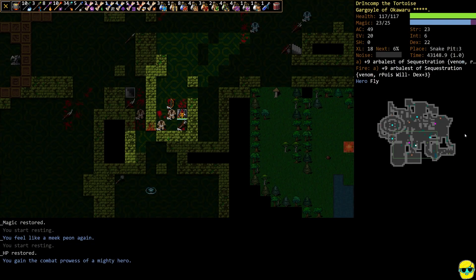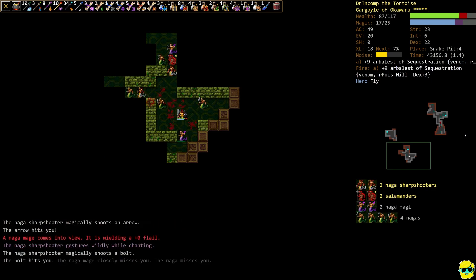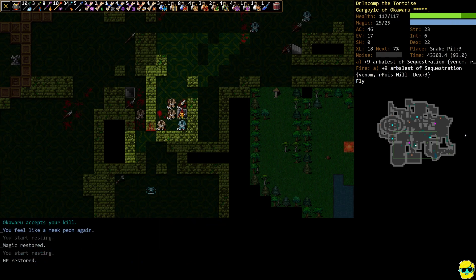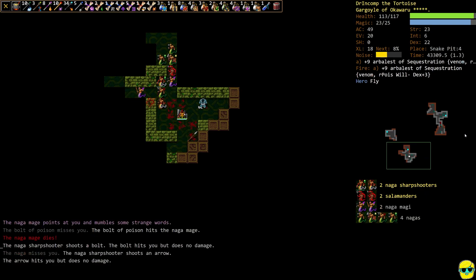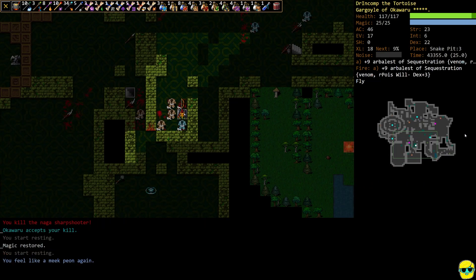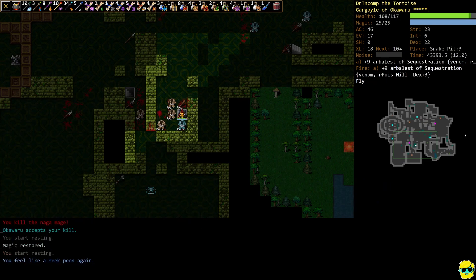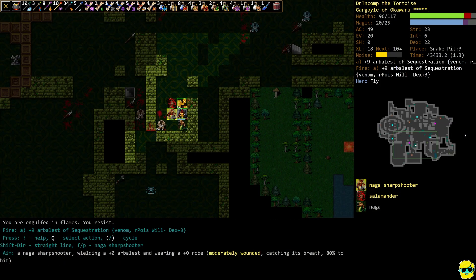Going heroic again and going down, just shooting. They all seem to have range. You have to be really careful stair dancing in snake because so many things can constrict you. As soon as something gets next to me I'm pulling it up — sometimes they take a turn before they constrict. I'm going heroic every single time before I step down; it's a big waste of piety but it's the safest way to clear this out.